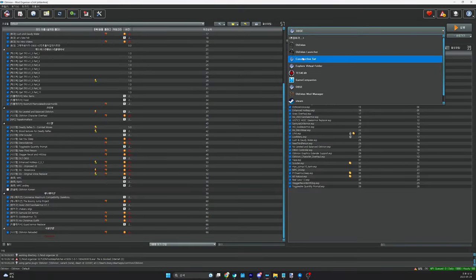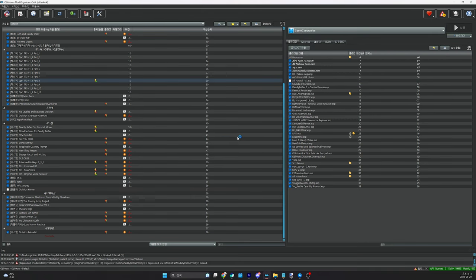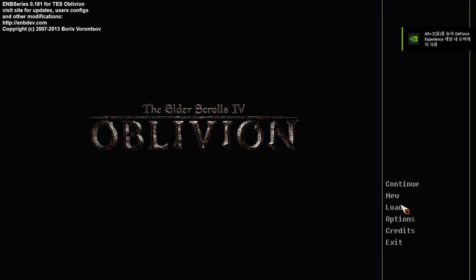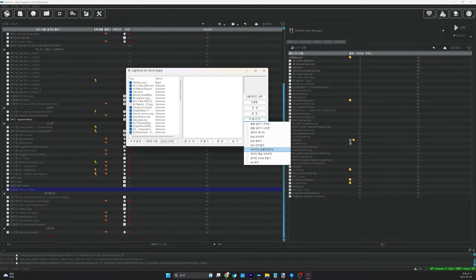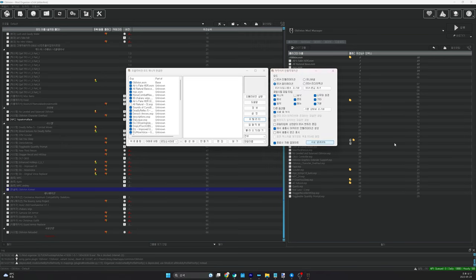In order to run Oblivion, you must first run Game Companion, because in order to use the borderless screen you must use this program first. If you run OBS afterwards, you can access Oblivion. If you cannot click on the main menu, run the Oblivion Mod Manager and run Utilities Archive Invalidation. There are also cases in which the main menu is not clickable due to various reasons such as INI settings — issues like this need to be addressed through the community.